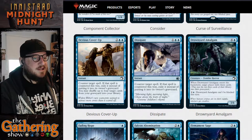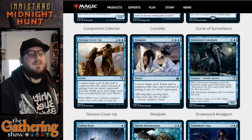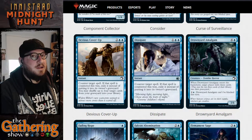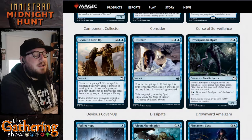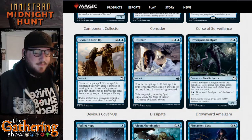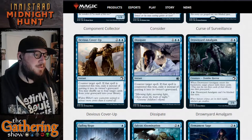The next blue card is Dissipate — for one and two blue you get an instant: counter target spell, and if that spell is countered this way exile it instead of putting it into its graveyard. It's another counterspell with exile, very powerful. Because there's lots of graveyard play in Innistrad Midnight Hunt, this is very powerful — you're exiling cards instead of putting them into graveyards, so they can't recast them if there's an ability that lets you play from your graveyard.